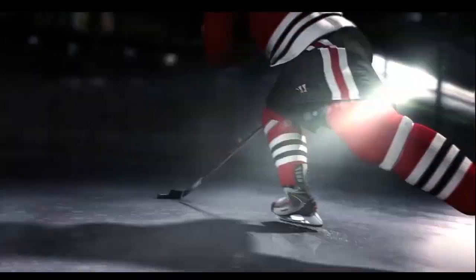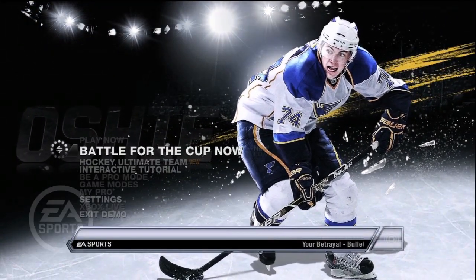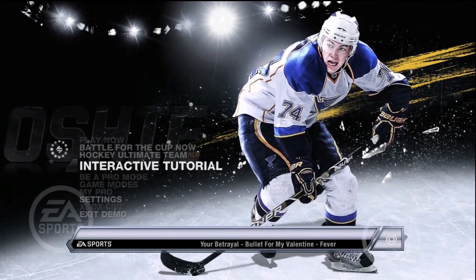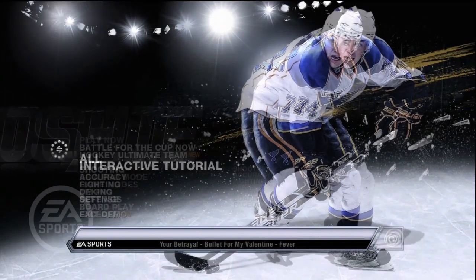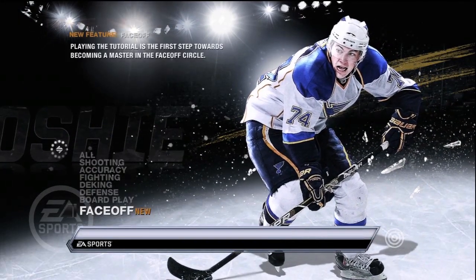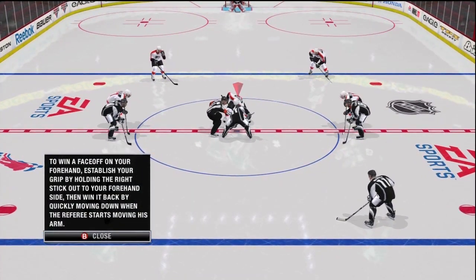I'm going to go through the main points that the demo hits home with here, as you see the main opening cinematic with Jonathan Toews moving in on Hiller. In the demo, you have the chance to battle for the Cup, which puts you in the third period of the seventh game of the Stanley Cup Finals. And also, you've got a look at the new Ultimate Team. But first, I'm taking a look at the new face-off tutorial.